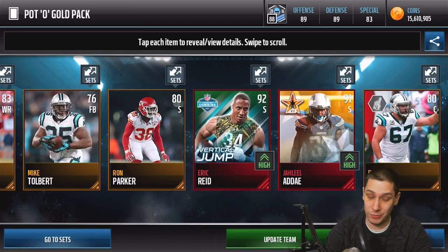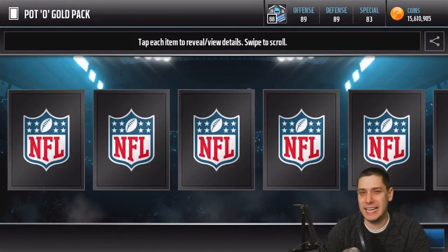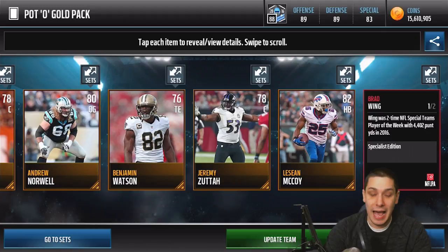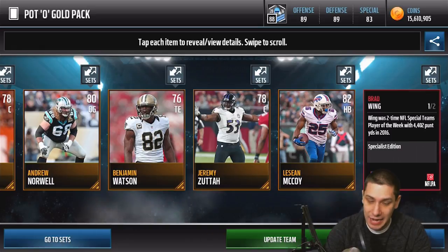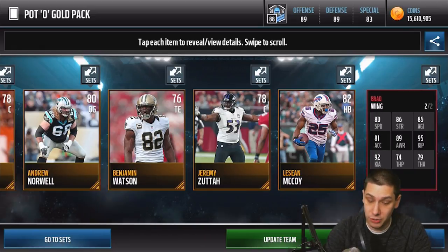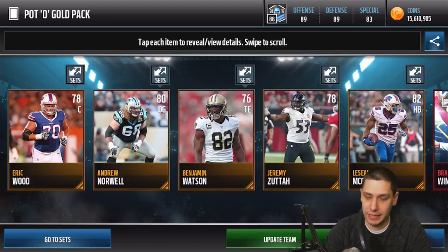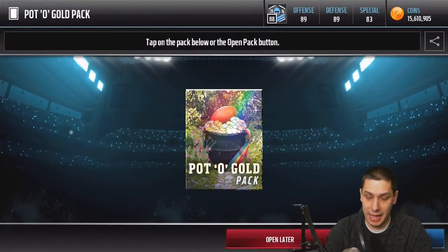I don't think these are going to be worth 200k, but you never know — it only really takes that one Ultimate Legend pull or something like that. We get a Brad Wing punter card. I haven't really paid attention to specialist players — I don't know what these are worth. They could be worth a ton or nothing. So the reaction I'm having is either going to be 'good for him, he didn't know,' or 'how did he not know that card is worth 5 million?' 92 overall, Brad Wing. Obviously you don't really punt that much in Madden Mobile.